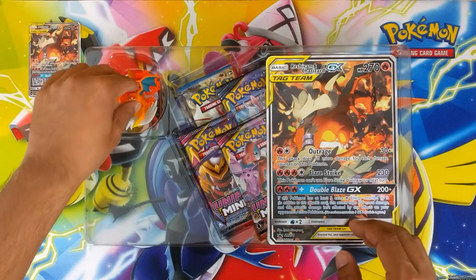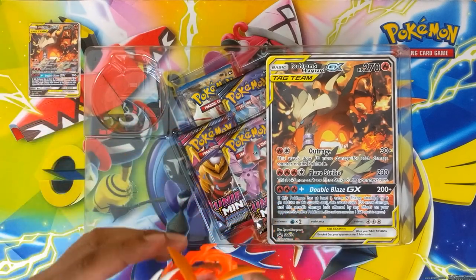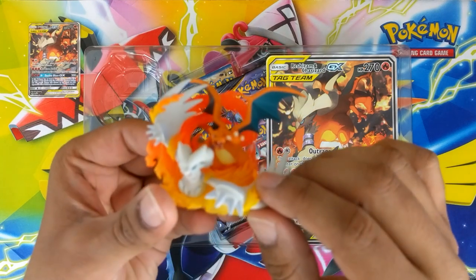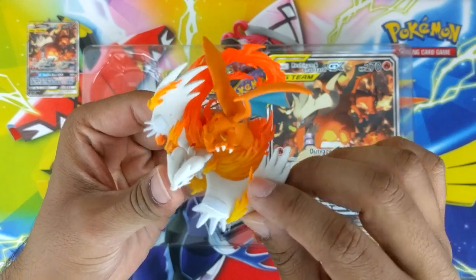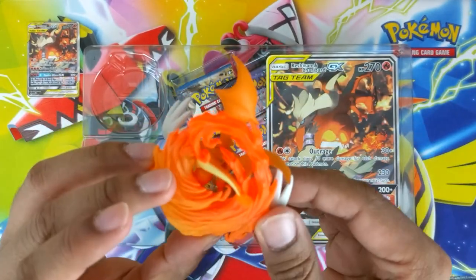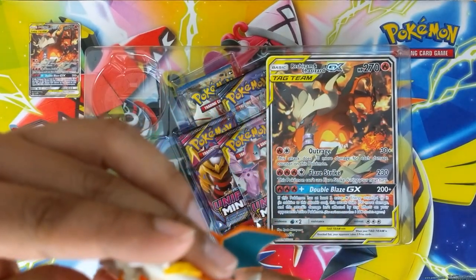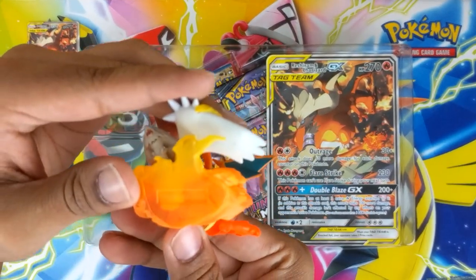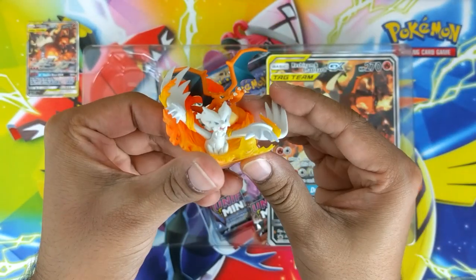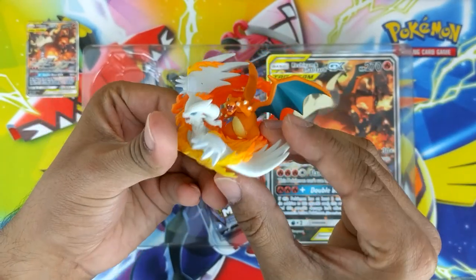Reshiram Charizard GX, and the figure. There's a couple of bits of damage on there, but the Charizard is alright. It's a pretty sweet figure all in all — 2019 Pokemon Company. Reshiram and Charizard.